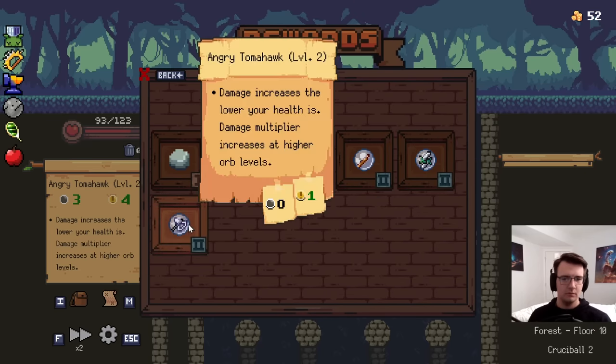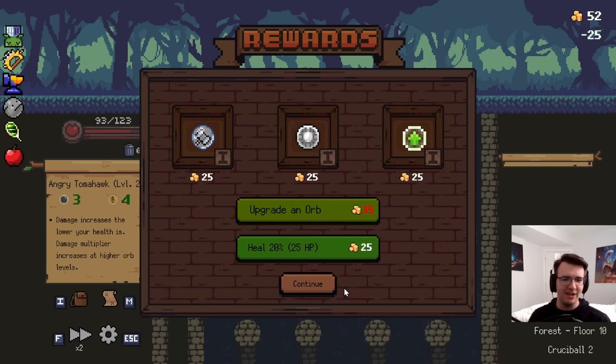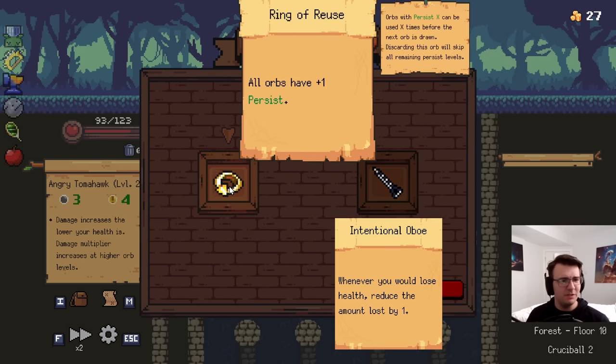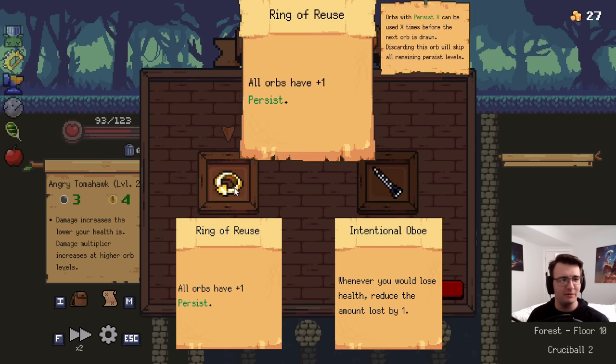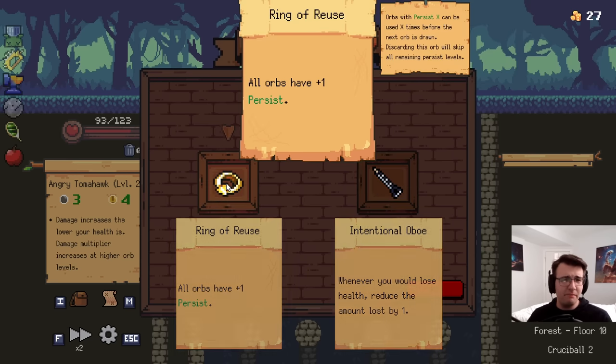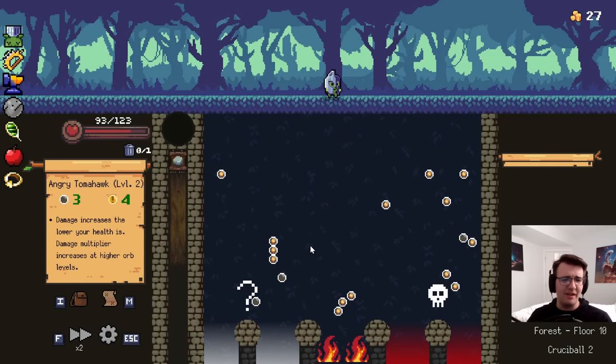I'm not too upset. I'll go through it for a Tier 3 Tomahawk. I'm waiting for anything healing. Oboe is pretty nice — so is Persist. Which do I like more? The way Oboe is worded, it probably doesn't apply to armor, right? I think Oboe is the better play, but I'm going to actually double down on Synergy.